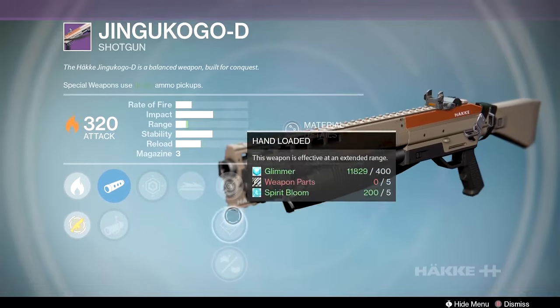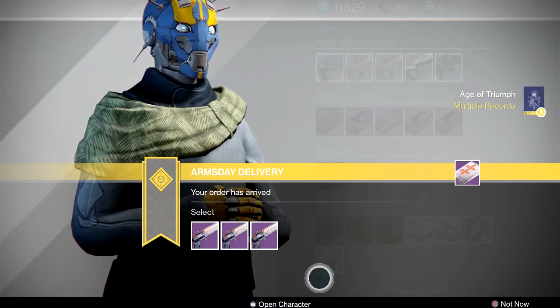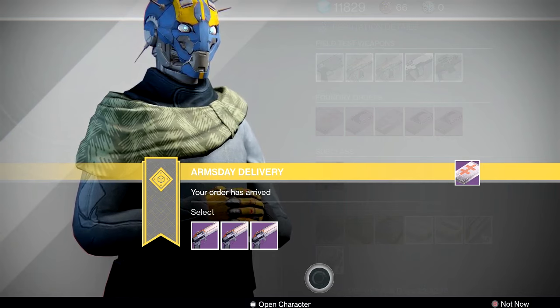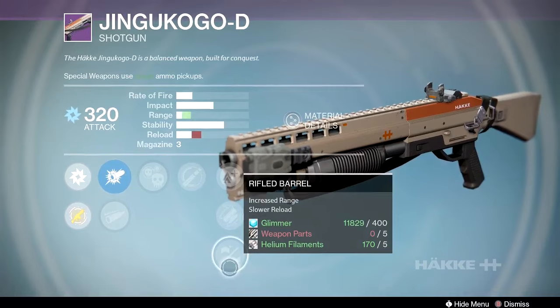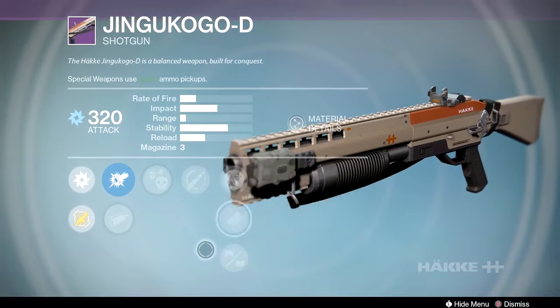This Jingukogo is one of last week's foundry packages. Hand-loaded is okay, knee pads — no. What I have on mine that I think is really good is feeding frenzy, crowd control, final round, and rifled barrel for max range. The final round with a three-round mag procs pretty often, and feeding frenzy gives you a quick reload. One roll here has crowd control and full auto on a three-round mag — that's kind of silly.